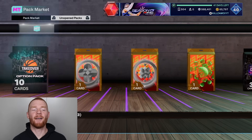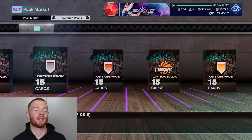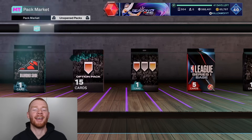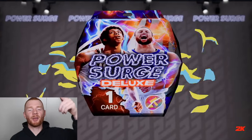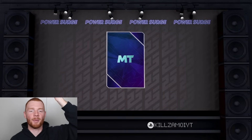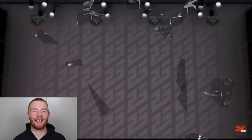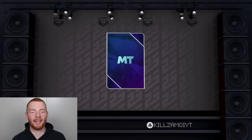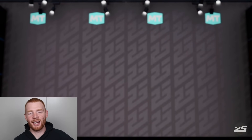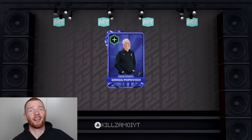We still have every single one of these packs remaining. I'm not going to open the badge option packs and takeover packs on camera because they're just super boring. But we do at least have these deluxe packs from the wheel spin — imagine if we see Pink Diamond Kareem or Pink Diamond Curry. A ruby from the Power Surge pack — definitely not bad. For our Stealth Mode pack — I thought it was going to be a gold. It is a gold. We also have this coach pack, which could hit us with a ruby coach that sells for about 40,000 MT. It hits us with a Sapphire — kind of close.